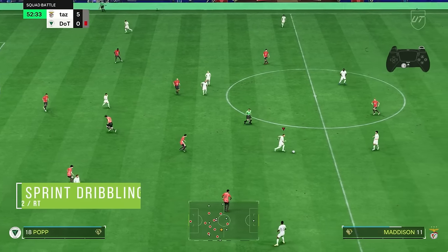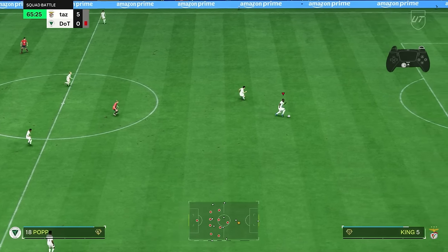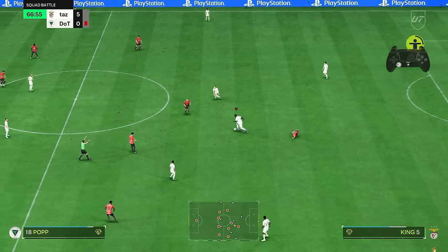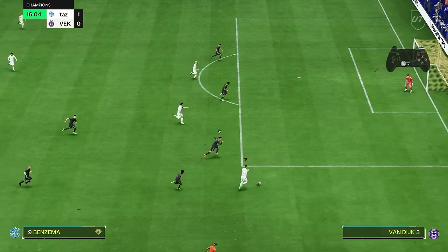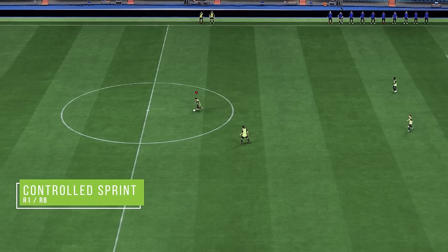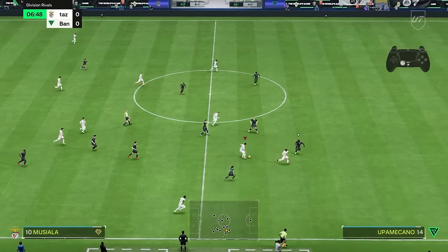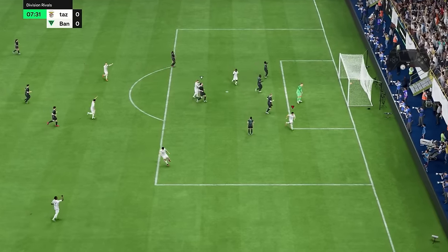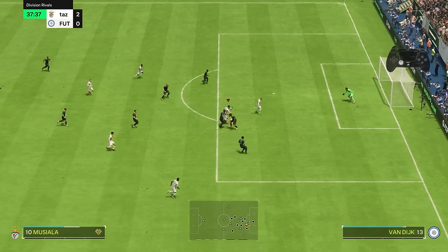Next is sprint dribbling — press R2 or RT and your player starts sprinting with the ball. They move faster but with fewer ball contacts, limiting your ability to turn. Sprint dribbling is best used when you have space in front of you, vital to gain ground and put pressure on the opponent, especially for quick transitions from defense into attack or using space on the wing. Controlled sprint is a new technique in FC24, done by holding R1 or RB. It fills the gap between jog and sprint dribbling — much faster than jog but with more ball contacts than sprinting. This is extremely powerful.